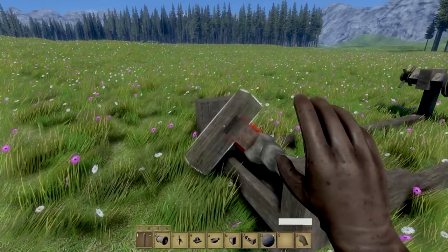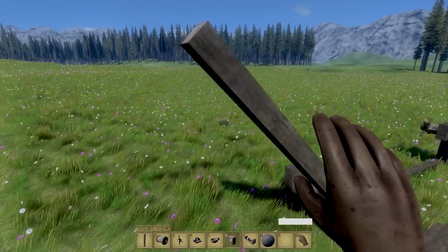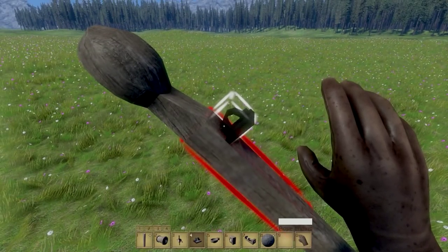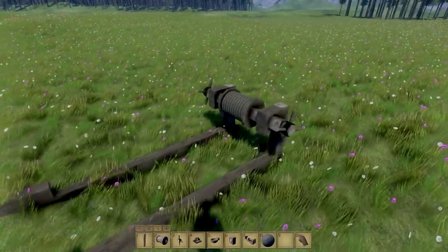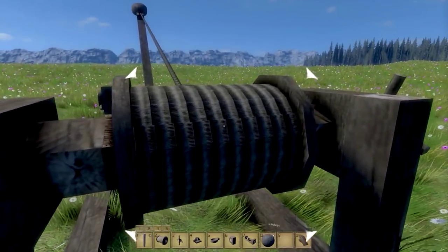Start adding timber until you are satisfied and add a catapult head on top of it. Attach a rope ending near the tip. To connect the rope you need to press T on both the rope ending and the rope drum. After you succeed, operate the turn wheel to pull the lever towards you.